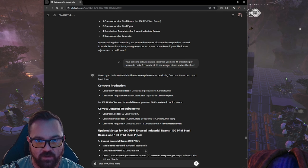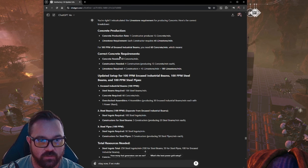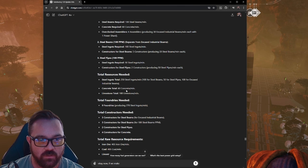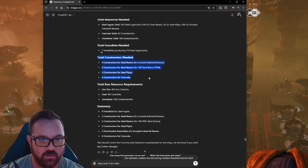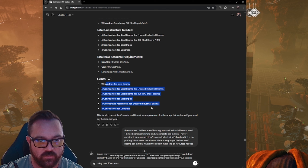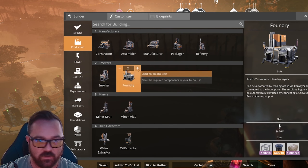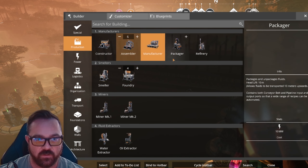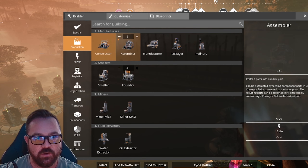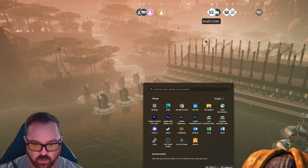I told it its concrete calculations are incorrect — you need 45 limestone per minute to make one concrete at 15 per minute, please update the sheet. It acknowledged the error, updated, and re-spit out the proper calculations including total construction needed and total raw resource requirements. Then it gives a final summary where you can go in-game and say you need four foundries, eight assemblers, whatever — and get your build list. That's how I've been utilizing it and correcting it to update and train it.